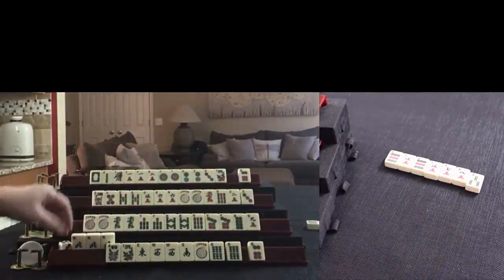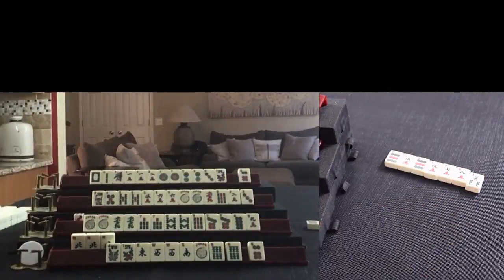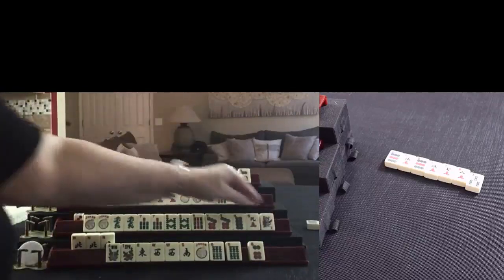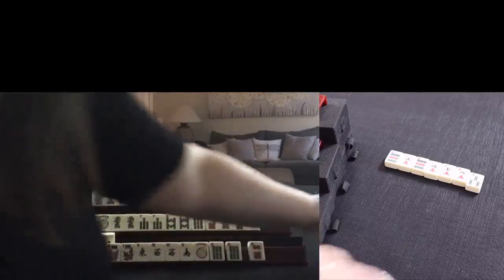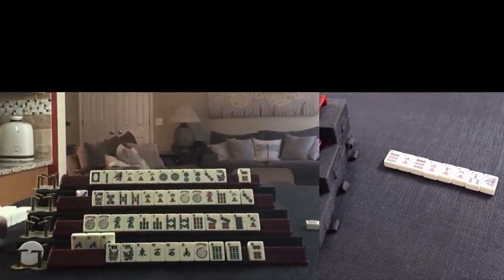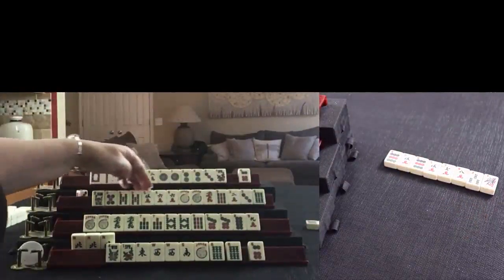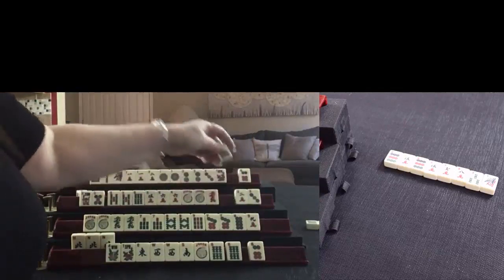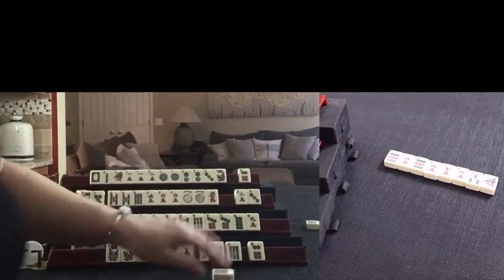So it was this player's turn, now it's this player's turn. I wouldn't do anything up here - you really can't. One-bam - that's not a keeper there. Six-bam: five-six, five-six. Let's discard nine-bam.